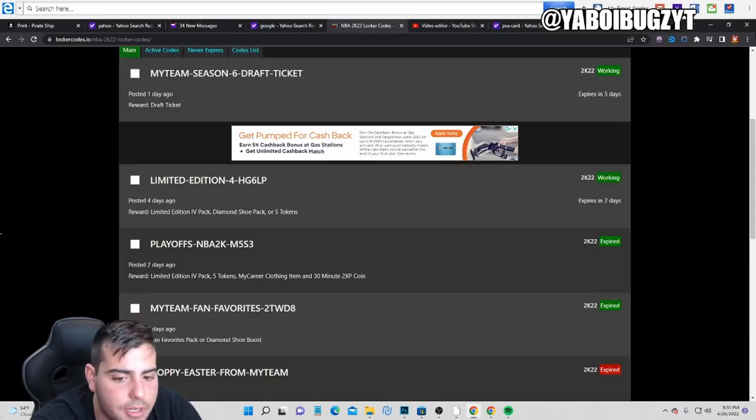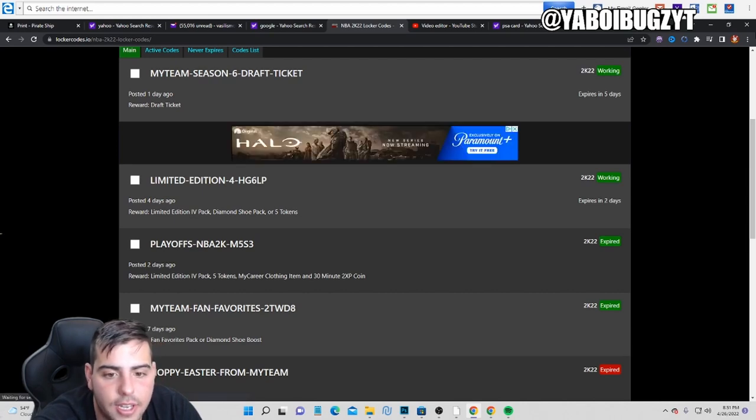Alright let me type these in. The first locker code is: myteam-season-six-draft-ticket. Definitely type that in to get some free packs.